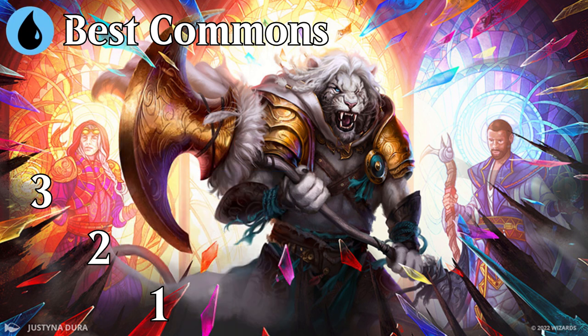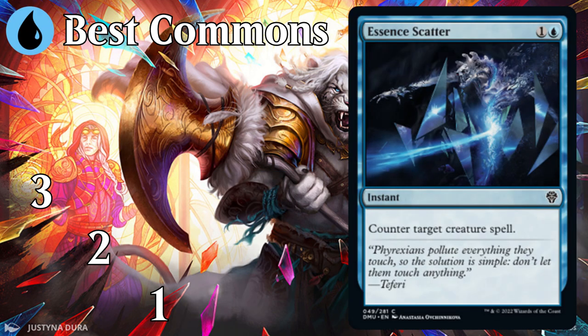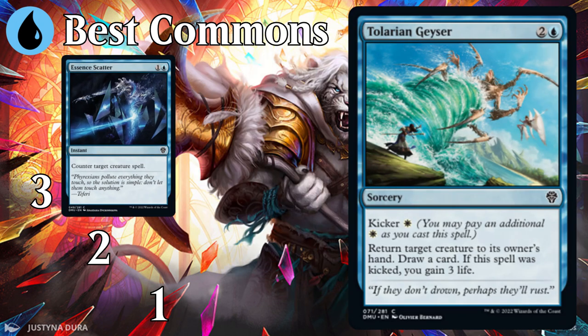Moving on to blue, number three is Essence Scatter — as always, a great way to remove a creature for cheap, and most blue decks will have a lot of instants so keeping up two mana won't kill you. Number two is Talarian Geyser: bounce plus draw a card is excellent, and this one even has some added upside. There are a lot of tempo and spells-matters decks, which makes this even more useful than it would be in a vacuum.